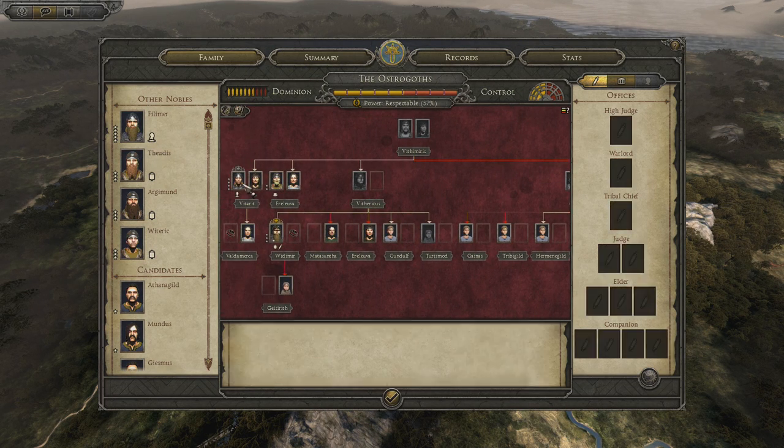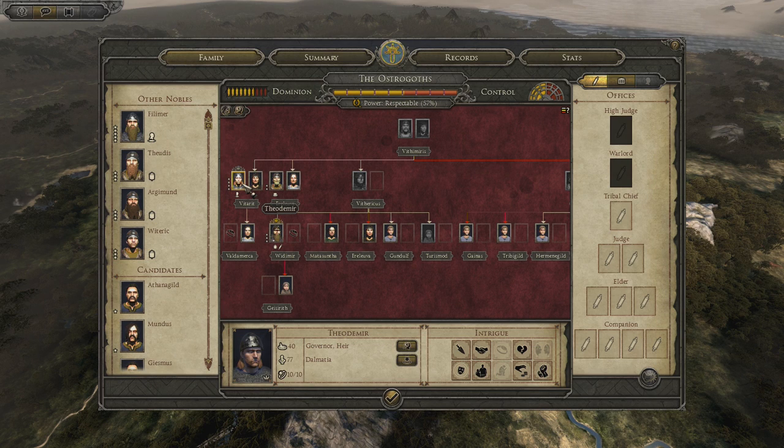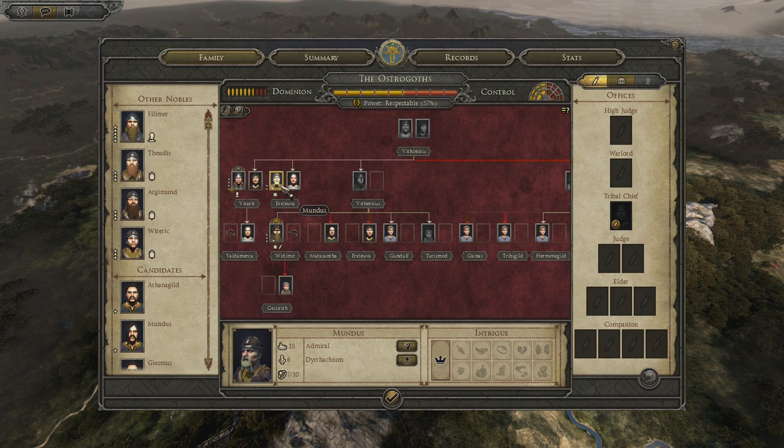He can be a warlord. You can be a tribal chief. But you don't have any influence.